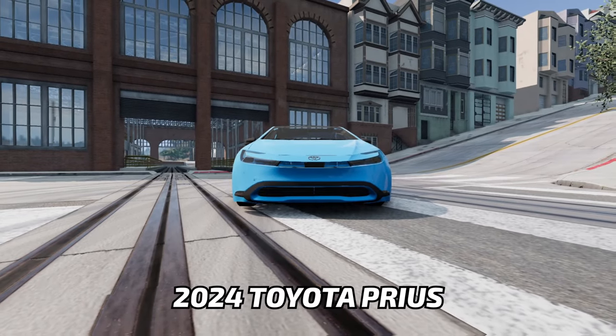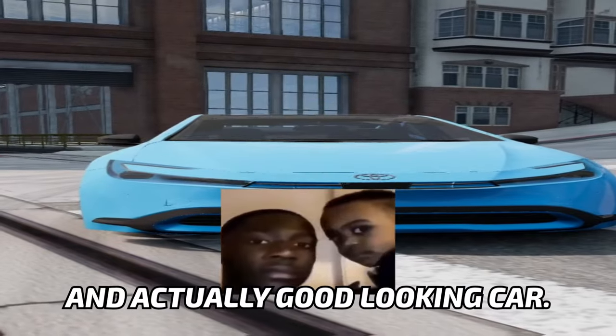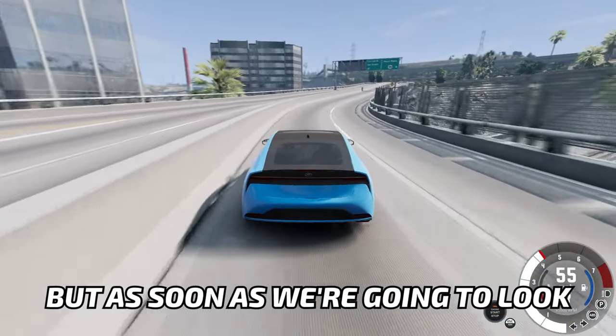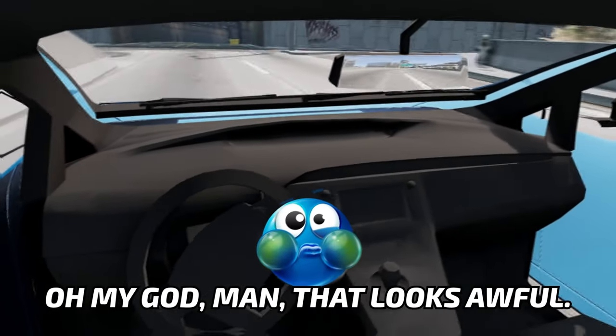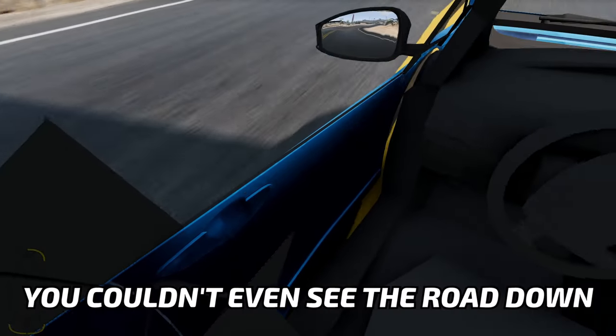Starting off with a 2024 Toyota Prius, which is, to be honest, an actually good-looking car. And it is also actually not slow. But as soon as we look into the interior, things are gonna get bad — oh my god, that looks awful. You don't even have door panels, and you can even see the road down here.